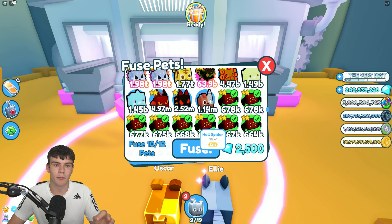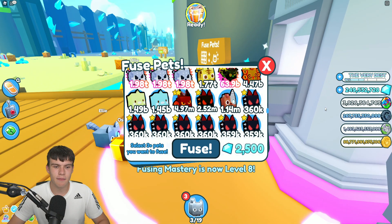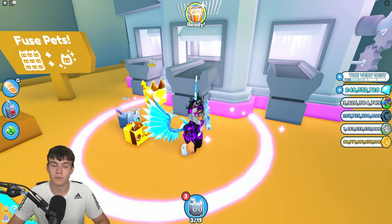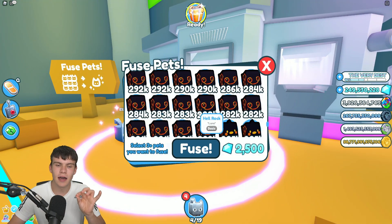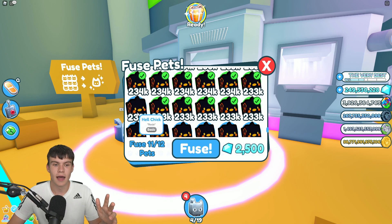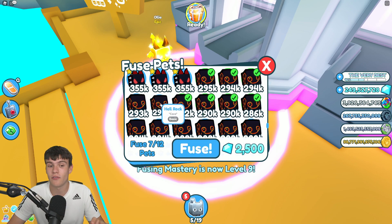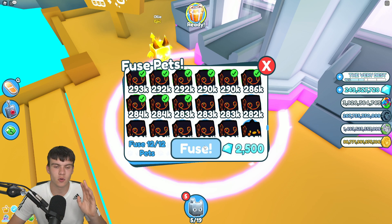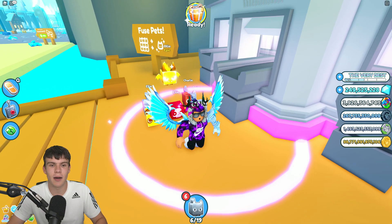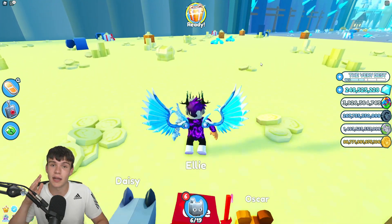We don't have enough for 12, but let's fuse anyway — we got a golden pet, nothing too special. What about 12 hell hounds? No, it didn't work. Now for the thing I think may work — we'll do some hell tricks first. 11 and 12 — sadly not. Now for the hell rocks. I think this might be the lucky thing. 12 of these — smash the like button and it may actually work. Sadly, it's not working. Comment down below if you've found a working fusion method, because right now I have not.